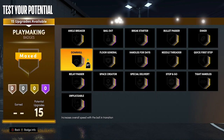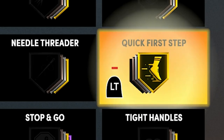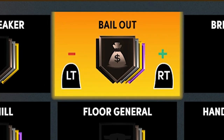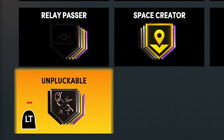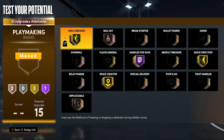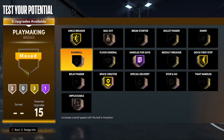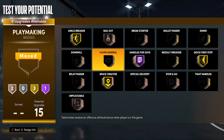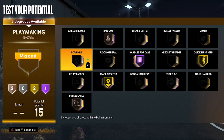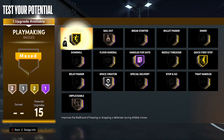For playmaking, I have 15 badges. Depending on who I play with, I might not even put on Floor General because shooting center builds are so overpowered. I'm going to put on Gold Quick First Step, Bronze Bailout, Gold Handles for Days, Gold Ankle Breaker, Bronze Unpluckable, and Gold Space Creator. I'm going to be breaking ankles on the ISO with Space Creator and Ankle Breaker. If I really want Floor General, I can take off Ankle Breaker, put Hall of Fame Space Creator, and mix and match from there.